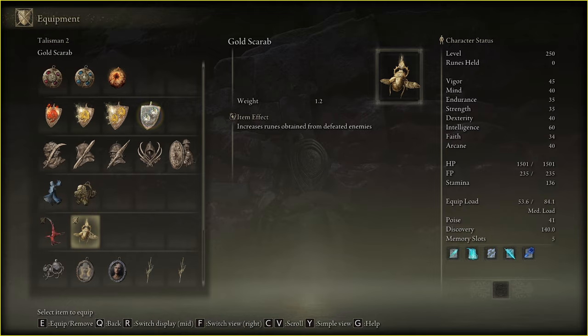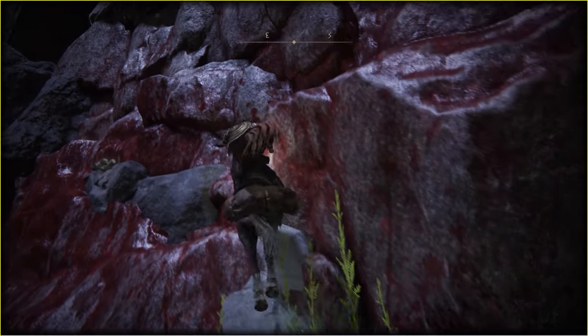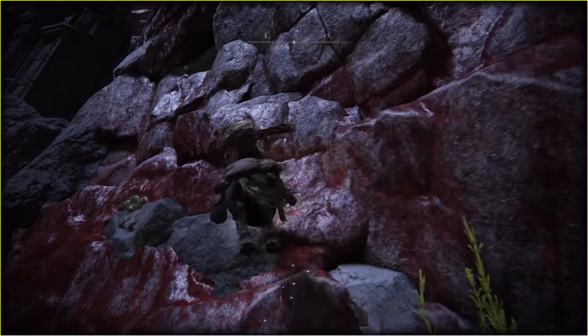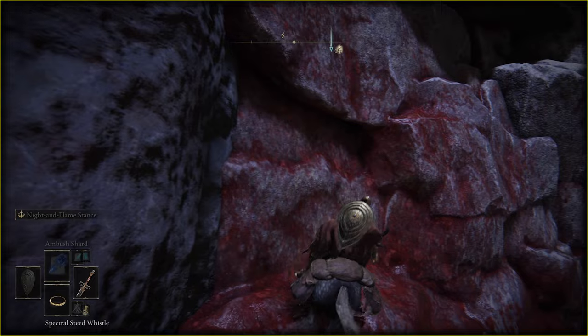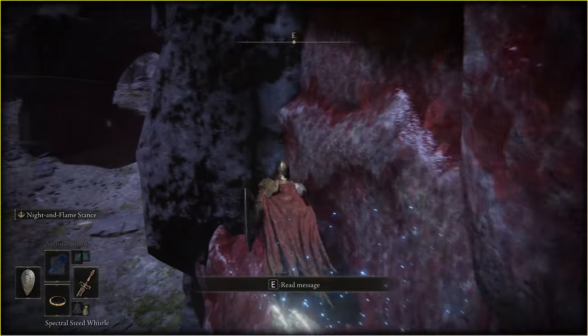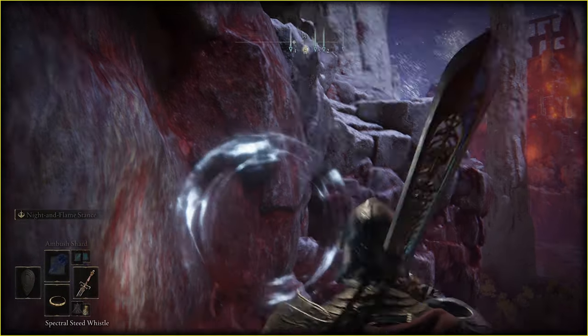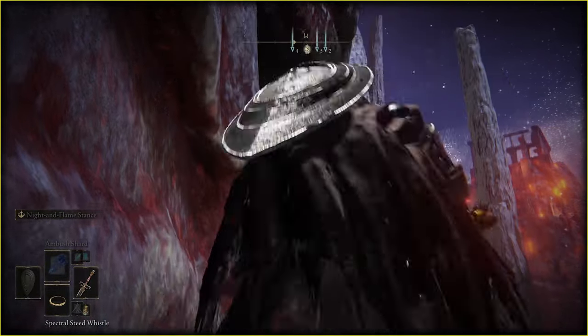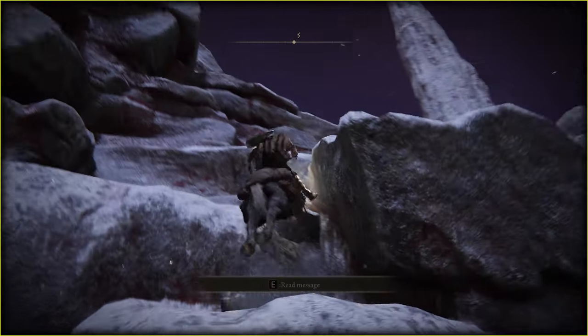No big deal, let's use the guy this time. Let me show you how to climb with no struggling at all. As before, you need to get here — no problems, right? Now just keep pressing forward and the button to get off your horse. Look in this direction, get on your horse, and just double jump. That's all — that's crazy easy, right?